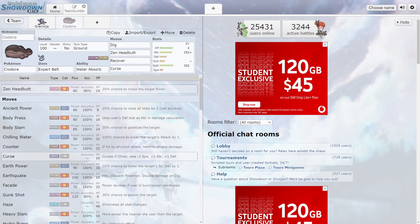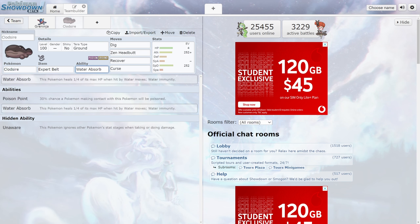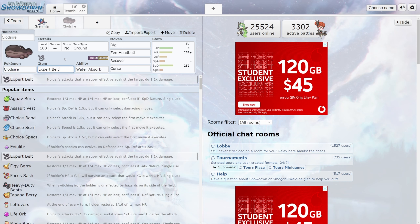Moving on to what I believe will be a really, really good counter to the Poison Tera Greninja: Clodsire. I've gone with a Tera Ground-type Clodsire. Being Ground type means we are going to have a weakness to Water, Grass, and Ice. However, we're going to completely nullify that weakness to Water with the ability Water Absorb. Every time we get hit with a water attack, we're also going to restore 25% of our total HP, and it gives immunity to all water-type attacks.